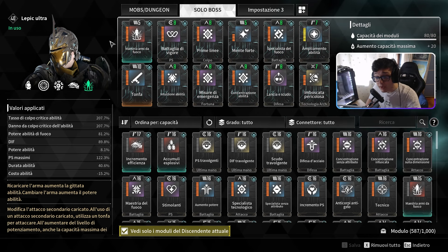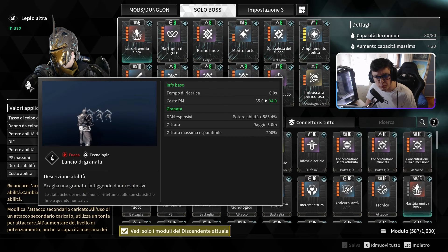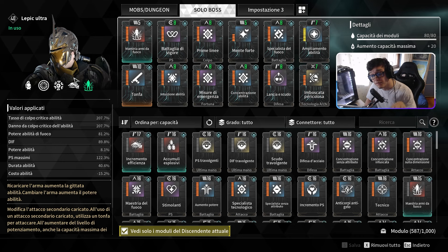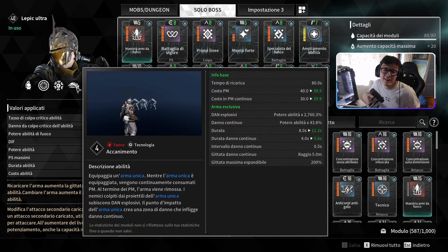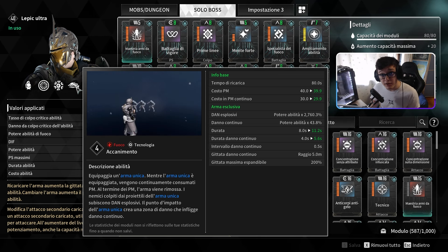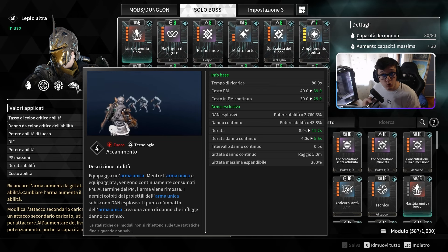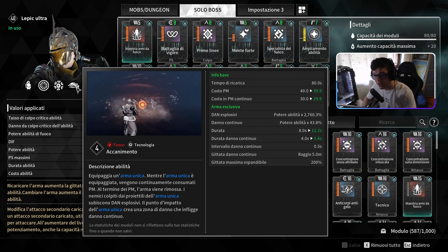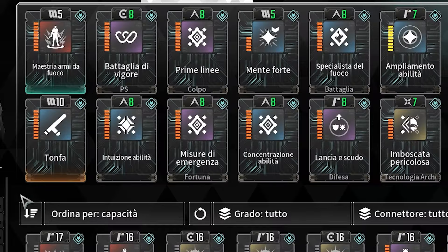L'Epic è un personaggio di fuoco, si basa sul danno di fuoco. Vi dà granate e sovraccarico, ma il main focus è assolutamente la ulti a canimento. Perché? Perché scala al 2760% col potere abilità. Più potere abilità avremo, maggiori saranno i danni. Più tasso di critico avremo, più i danni saranno consistenti. Maggiore il danno critico, più i danni del critico saranno ovviamente alti.